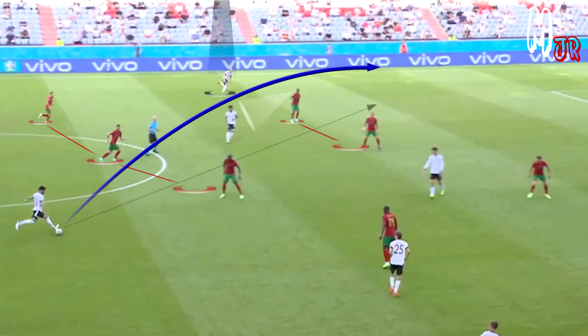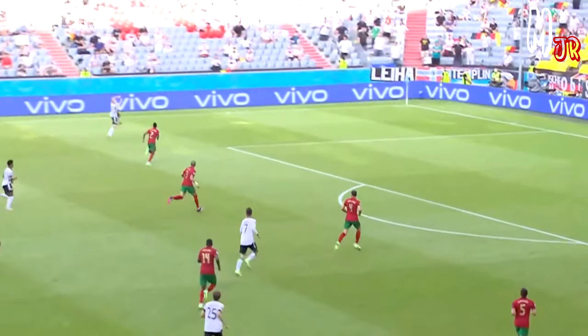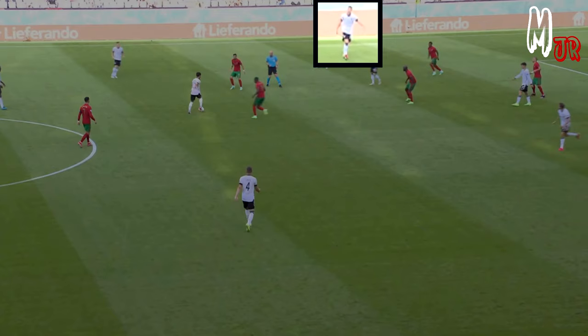Now that you are asking for the ball, try to take advantage of the blind side of the defenders. Since they will be trying their best to keep their shape and track your teammates, try to perform your runs while they are not looking at you or whenever they are not aware that you will be pushing forward.